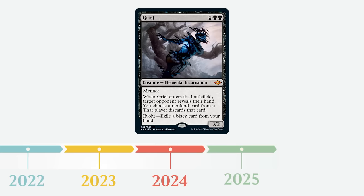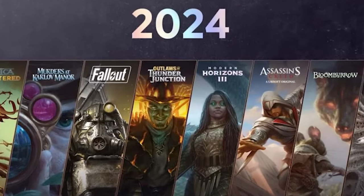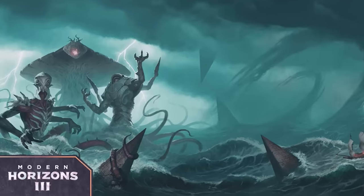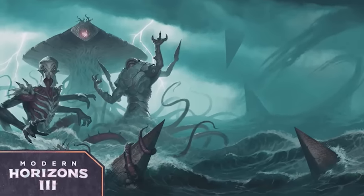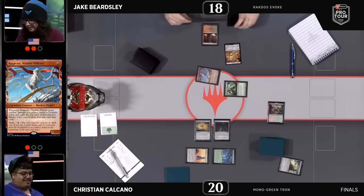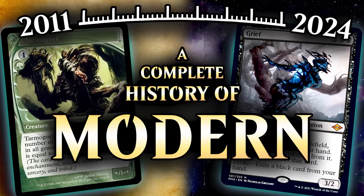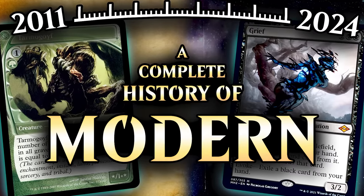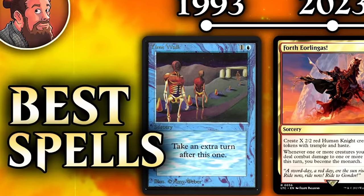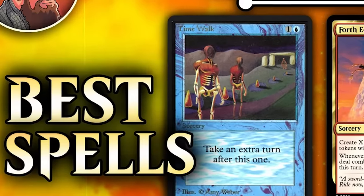And that brings us to where we are today, with Rakdos Scam being the best deck in the Modern format. So where does Modern go from here? We'll find out in a few months when Modern Horizons 3 releases. The first two Modern Horizons sets changed Modern forever — for better or for worse — and it seems likely that Modern Horizons 3 will do the same. At this point, it's impossible to say which deck will dethrone Rakdos Scam for the title of best deck in Modern, but it's a pretty safe bet it'll involve some absurd cards from Modern Horizons 3. That's the complete history of the Modern Magic: The Gathering meta. Thanks for watching everyone — if you're looking for even more Magic, make sure to check out the video where I talked about the best spell from every single year of the game, or maybe the one where I explain the MTG Iceberg.